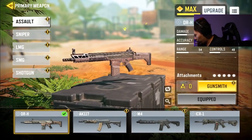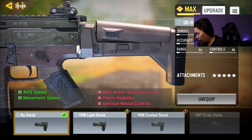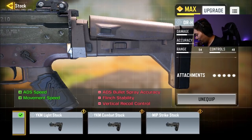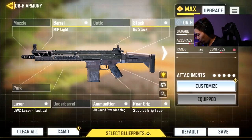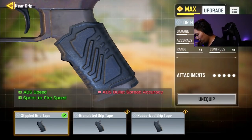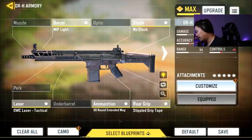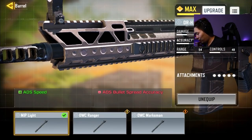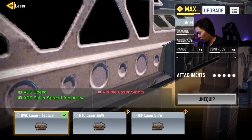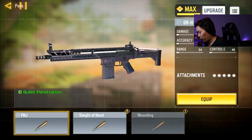This is the fast ADS build that I built: MP light barrel for ADS speed, the no-stock for ADS and movement speed. I think there's a possibility of switching that out, but honestly might as well get the movement speed. We also put the ADS speed here for sprint-to-fire, and finally we put the laser sight. There's potential to switch out a few things — maybe you can take out the stock and put a perk instead, because spread accuracy is not that useful.